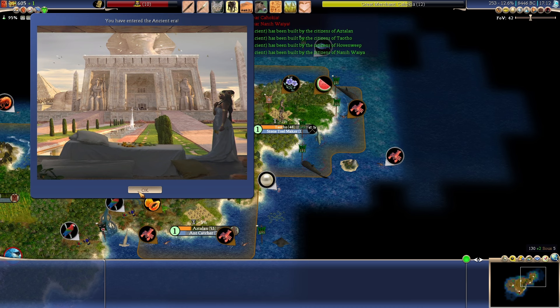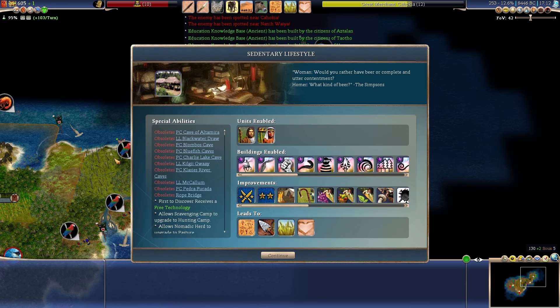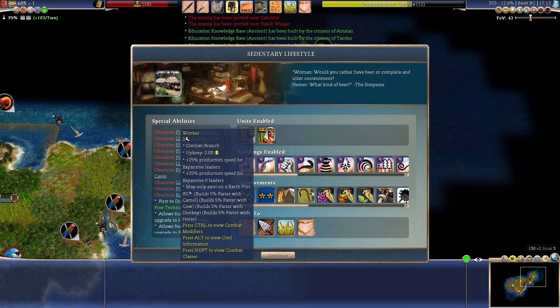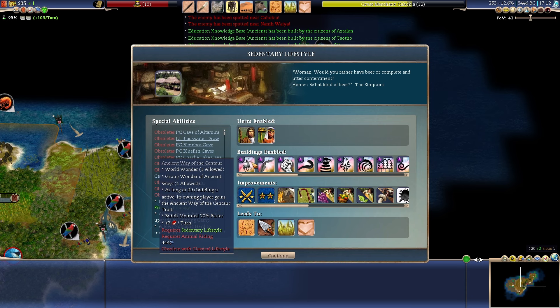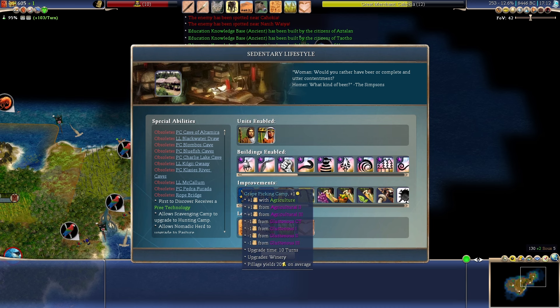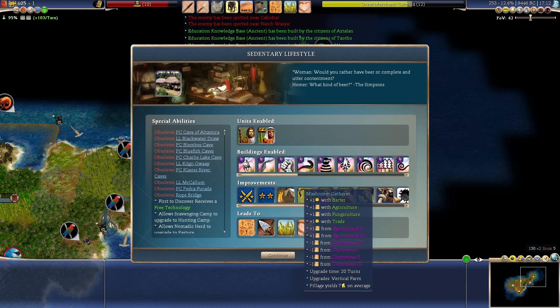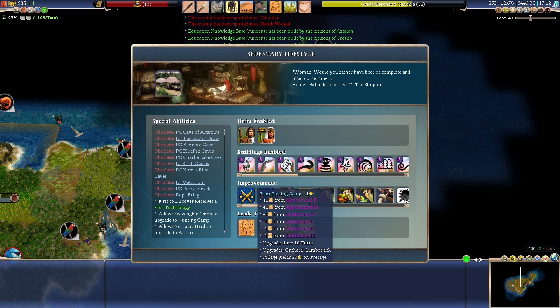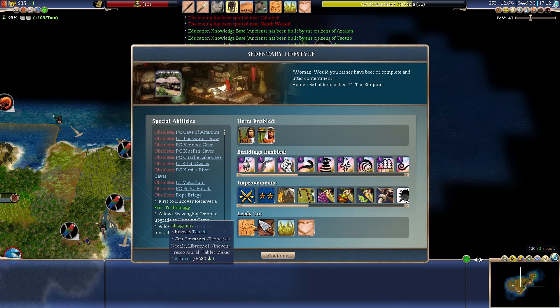We have entered the ancient era — nice! There's a choice: beer or complete and utter contentment. That unlocks a settler, a worker, and a bunch of improvements — things like pasture. I'm probably going to need workers, and now we can research some more familiar-sounding technologies.